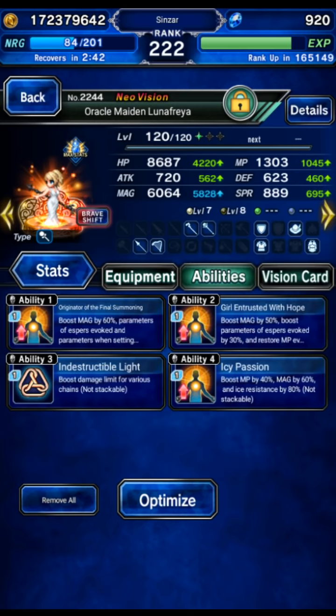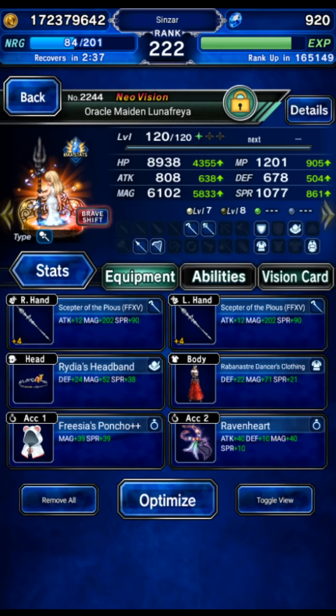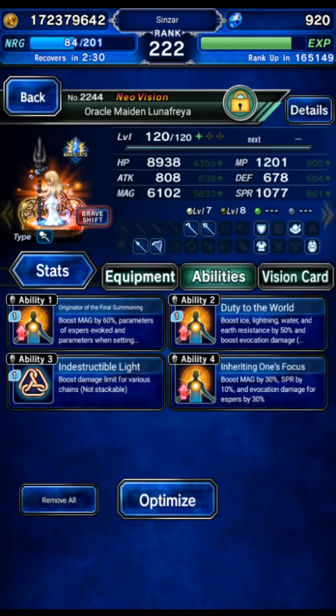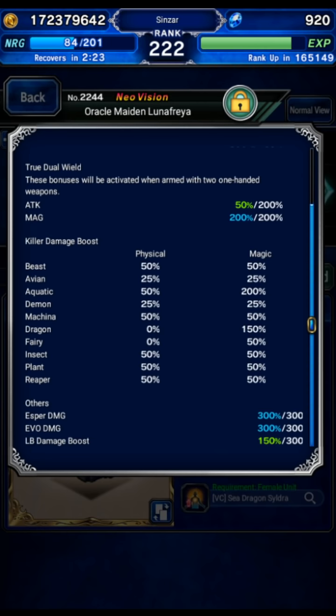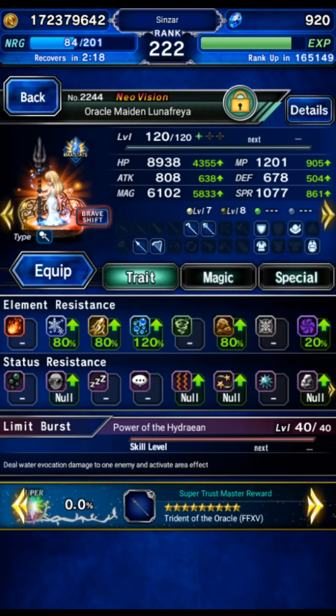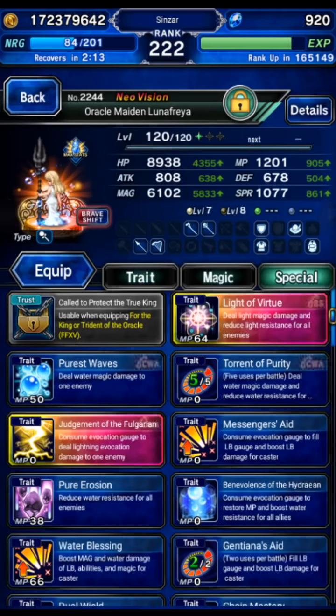And then Lunafreya: base form is geared for chaining but it's not going to do much — shift form is where her damage comes from. We're going to be using her Evocation chain to get it done. We've got double chronicle, all in for chain damage, not LB damage. We've got Ferris' car, which is better for this setup — maxed out Esper, maxed out Evo. We're going to chain her Thunder skill in the shift form, but this is an Evocation skill and it does consume the Esper gauge. So you need a way to fill the Esper gauge during her shift form — that's why we're using the auto Esper fill stuff.